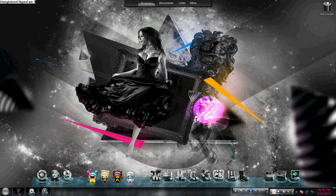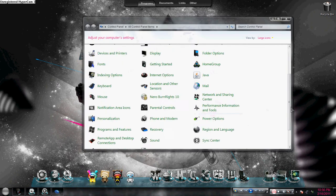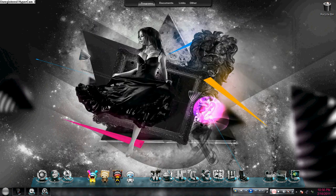First, let me introduce my operating system. This is Windows 7 ARC Gamer Edition. It is only for 32-bit PCs. And I think, let me tell you, for me this is the best OS that I have ever experienced. Just take a look at the visual style, the graphics of this operating system — the taskbar, the start buttons.